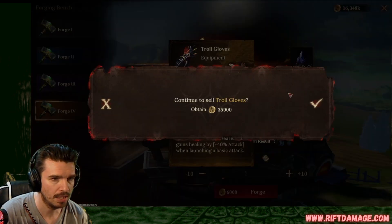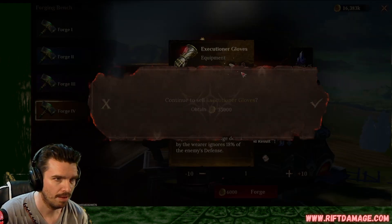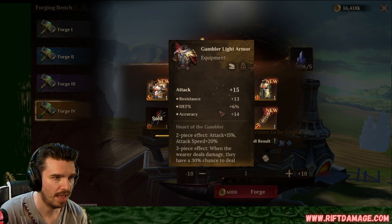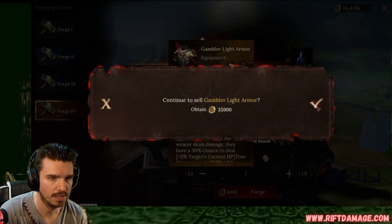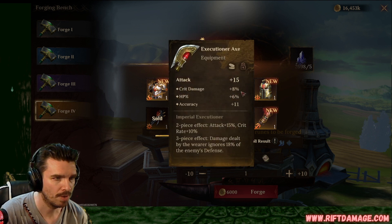Defense gloves, we sell. Defense gloves, we sell. Flat defense, flat attack, armor, we sell. Attack weapon, crit damage, HP, and accuracy. Maybe on an HP-based unit. That'll be good.